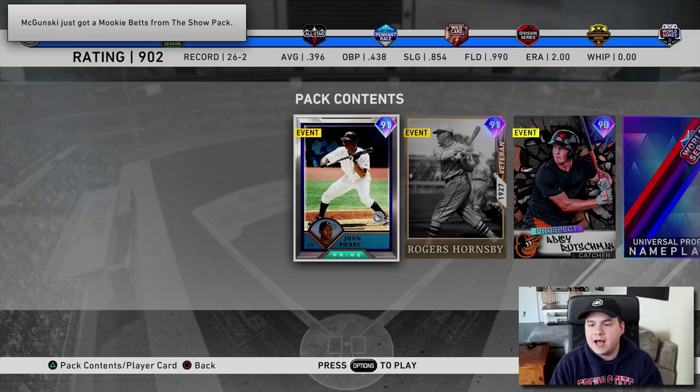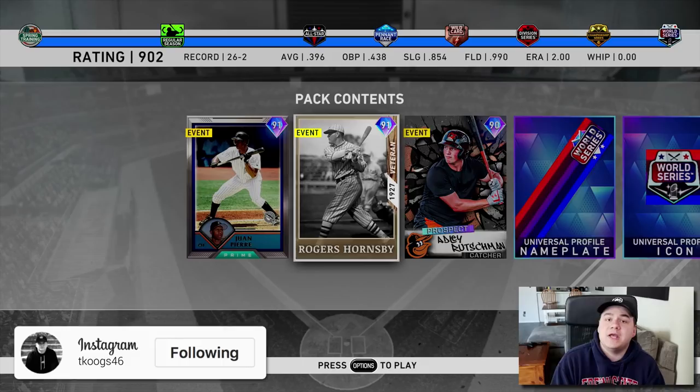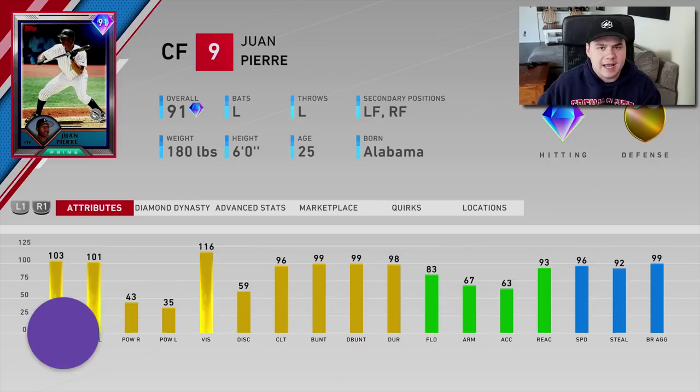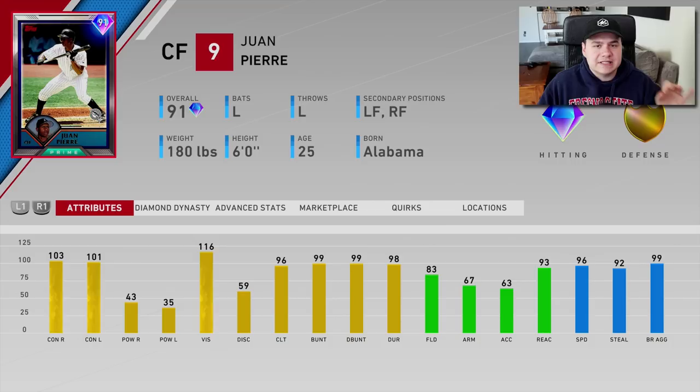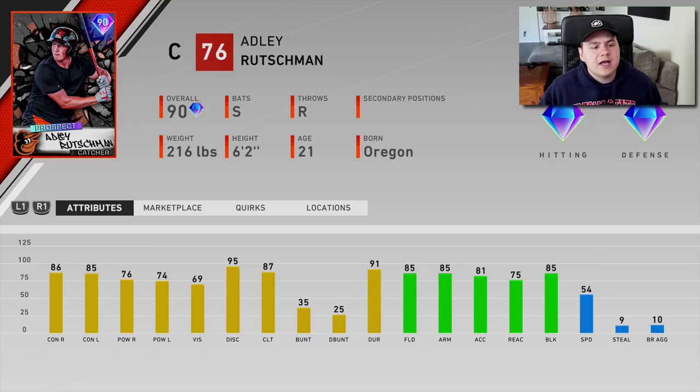The three players in the pack are Juan Pierre, Rogers Hornsby, and Adley Rushman. My pick was Juan Pierre. I really want to try Juan Pierre out. I was a big fan of Kenny Lofton's card in MLB The Show 19 — he played way above his attributes and had some sneaky power. I feel like Juan Pierre is going to be almost identical. He's got high contact over 100, 116 vision, 96 speed, 92 stealing, 83 fielding, but only 67 arm strength — literally almost identical to Kenny Lofton.